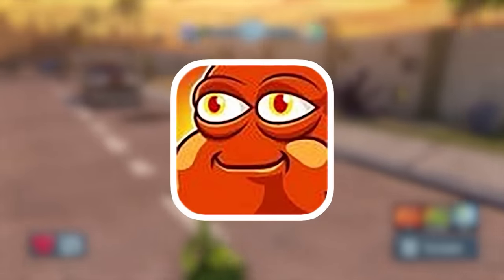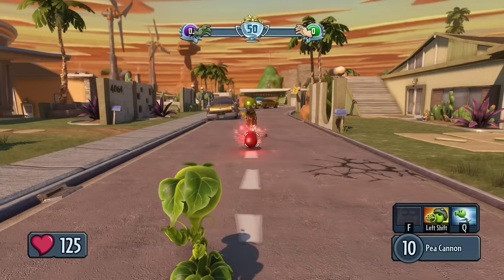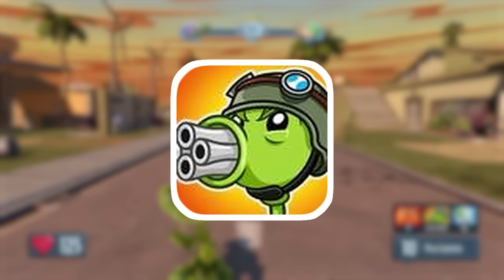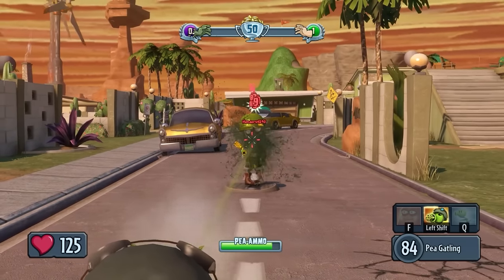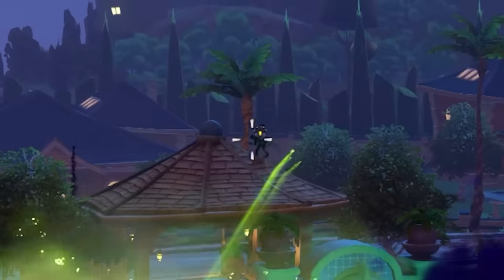His first ability is the Chili Bean Bomb. It's a grenade, basically — you throw it, and after a few seconds, it explodes. His next ability is Pea Gatling, where you dig yourself into the ground and basically become a stationary turret. You can then shoot faster, automatic rounds at the trade-off of less damage.